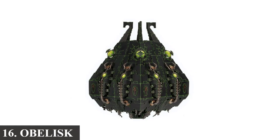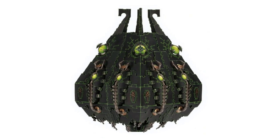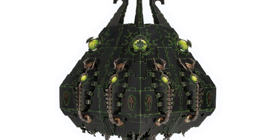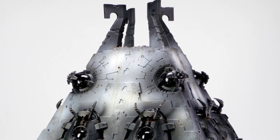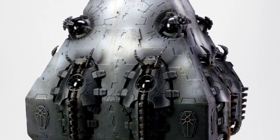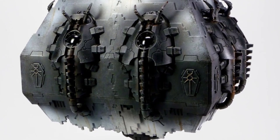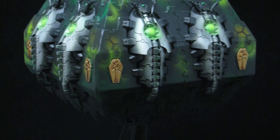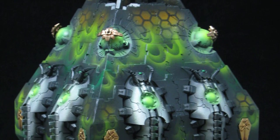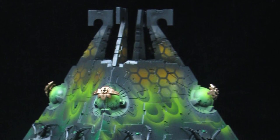Number 16: The Obelisk. An Obelisk is a Necron anti-air defense complex and near-indestructible war machine. Comparable in appearance to a Monolith but entirely distinct in function and purpose, they are nearly invisible while dormant and can maintain this condition for millions of years on the merest trickle of power, which is also utilized to power a powerful energy barrier. An Obelisk only becomes fully operational when it detects hostile aircraft in the skies above it, at which point its energy field and invisibility are taken down. Remarkably, an Obelisk can rise into the air from under the tombworld's crust by managing a minute gravity singularity stored inside of it.